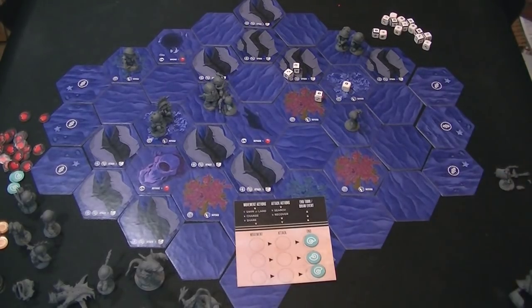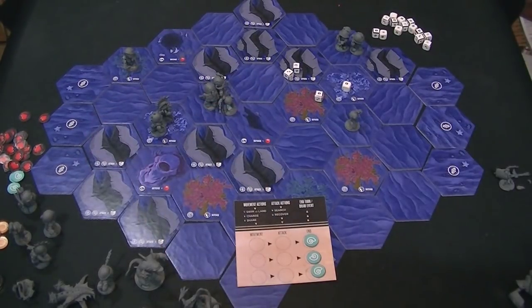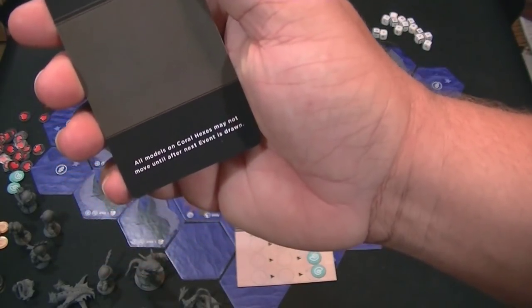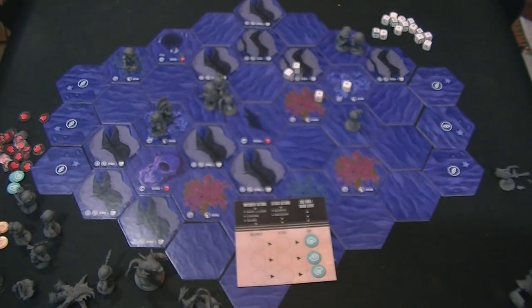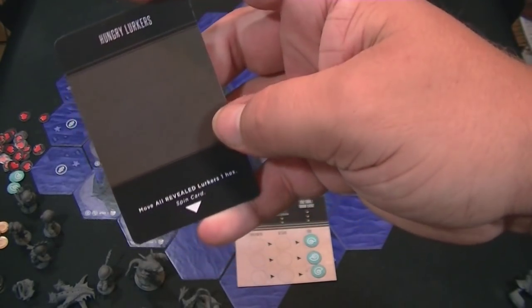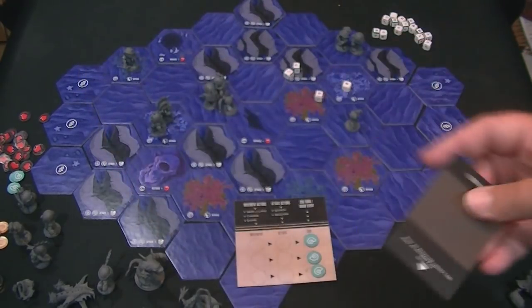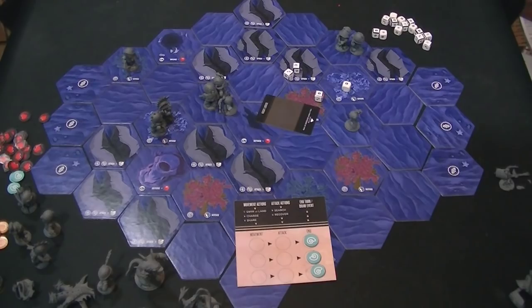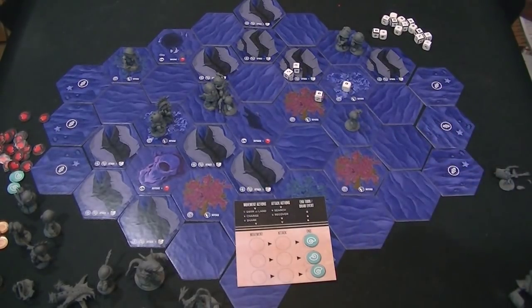Just to show you some other events that are possible: you have Calm Waters — nothing happens, which is nice. Then there's Tentacoral: all models on coral hexes may not move until after the next event is drawn. There's also Hungry Lurkers: move all revealed lurkers one hex — and you literally spin the card to determine the direction. That is the direction the revealed lurkers will move.